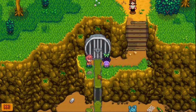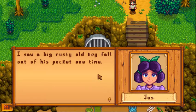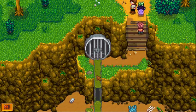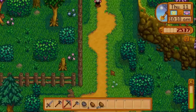I think Gunther has the key — Professor Gunther, the man who runs a museum. I saw a big rusty old key fall out of his pocket one time. A creepy sewer door like this has just got to be a match for a big rusty old key. I think that spooked him — there's something moving around in there. Yeah, it's a sewer — probably some rats. I love the scared faces on a lot of characters.